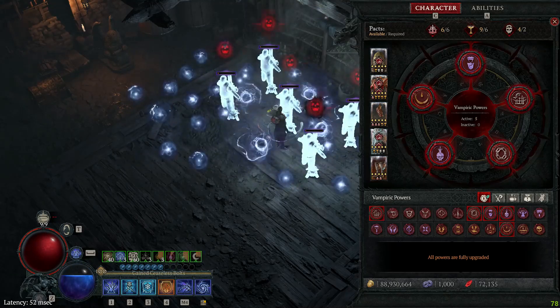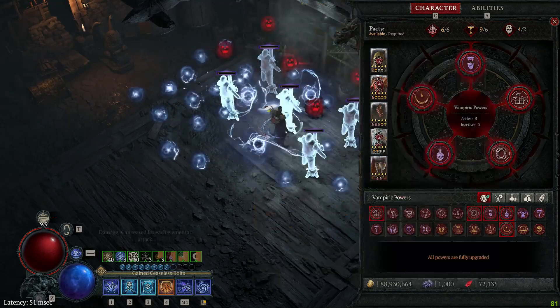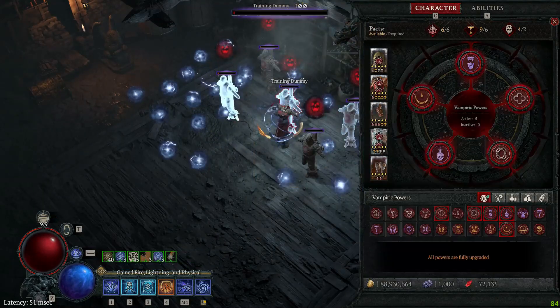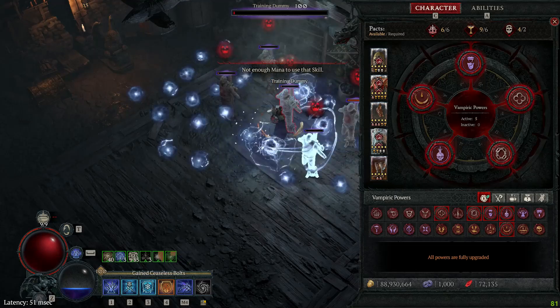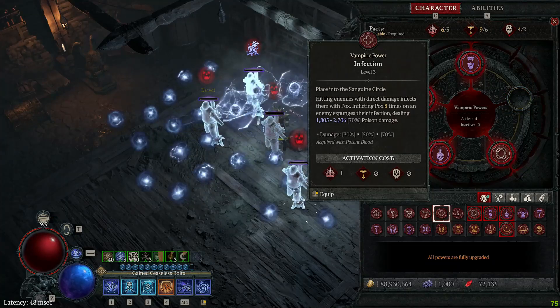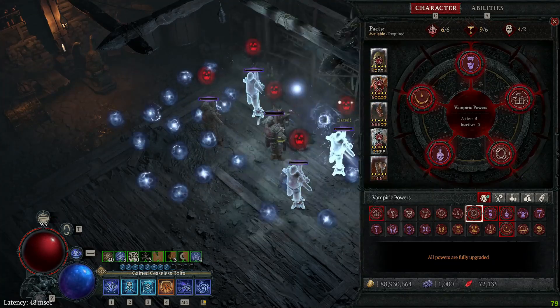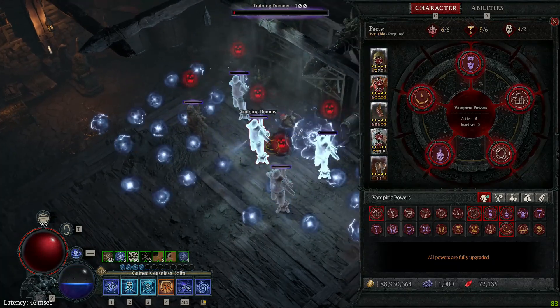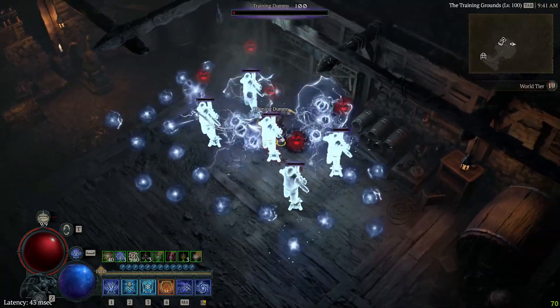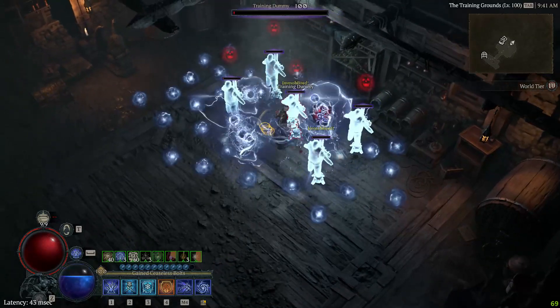Once you deal damage, you don't need Infection anymore. You switch to Domination and keep doing damage to keep your Tal Rasha stacks up at all times. When the bosses spawn at the end of the run, the stacks will fall off, so you have to do it again. You re-equip Infection, start dealing damage on the bosses at the end of the run. Once it's stacked up, remove Infection, equip Domination or whichever other power you like, close this and just blast those bosses.